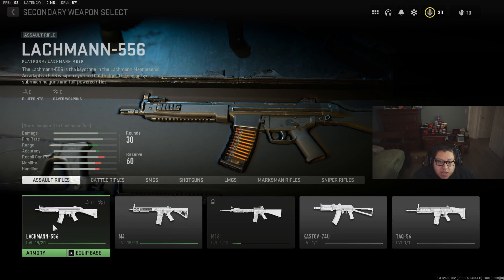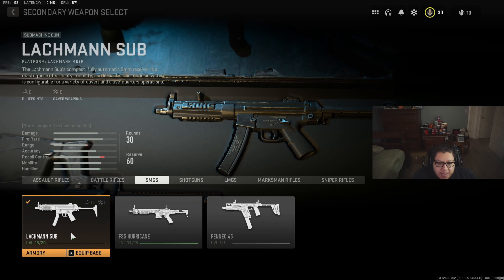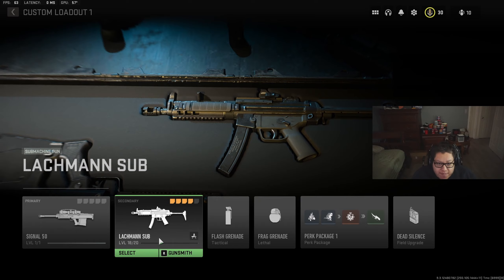Then you want to go to the Lackman 556, which is in your assault rifles. Level up that gun to around level 16 or 17. Once you get there, you'll get a receiver called the Lackman Sub — and that's the MP5. So now that you have the MP5, hopefully by the time of this video, here's the class setup for it.